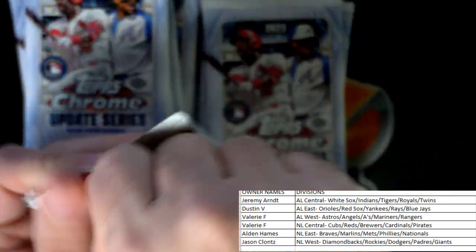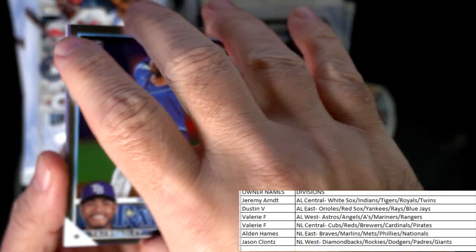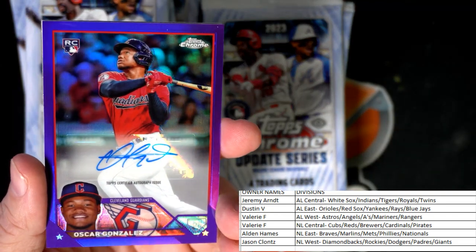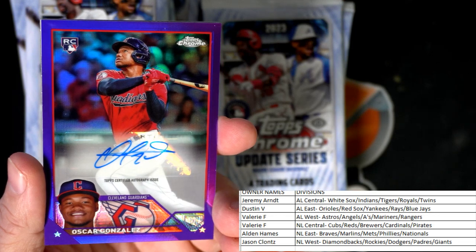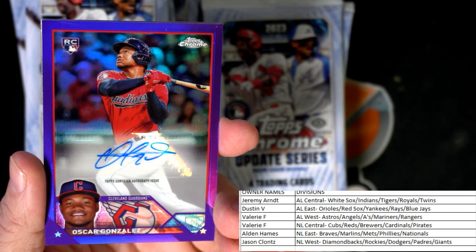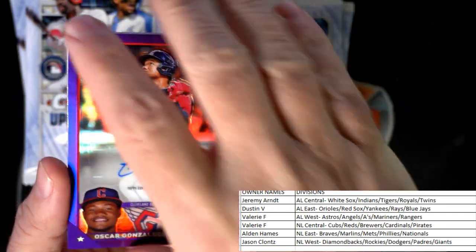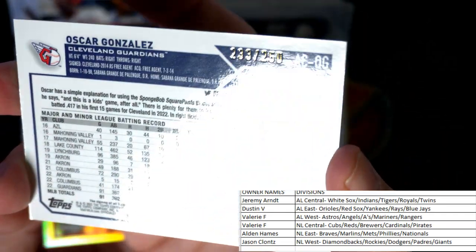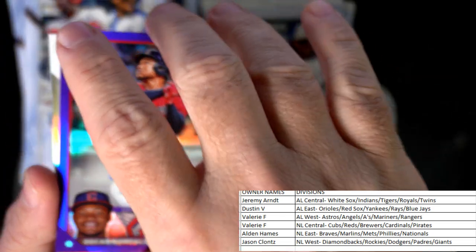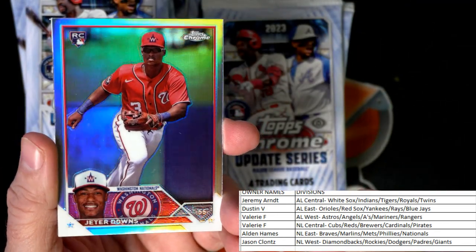What you really want to see is his autograph out of here. Taj Bradley rookie card. And we've got an Oscar Gonzalez purple rookie card auto — Cleveland Guardians, AL Central — Jeremy A, this one's coming out to you! Oscar Gonzalez purple, numbered 233 of 250. That's a pretty one!